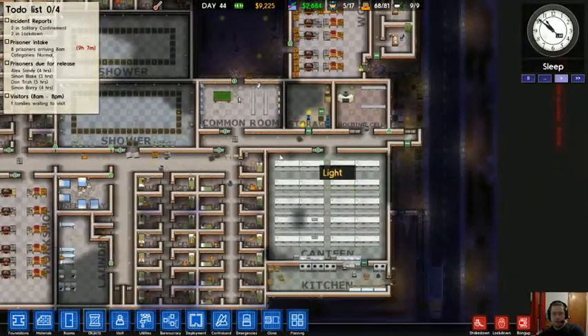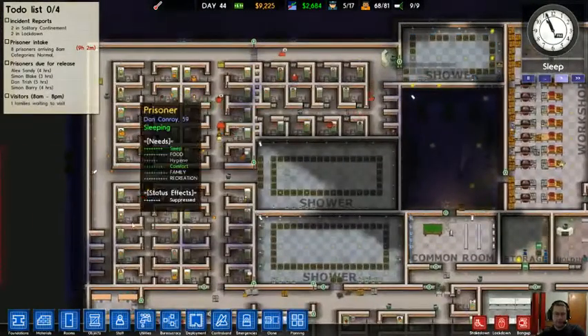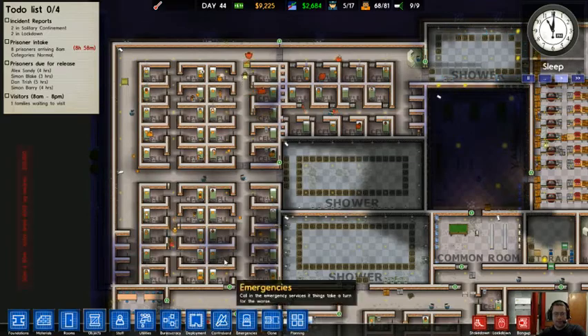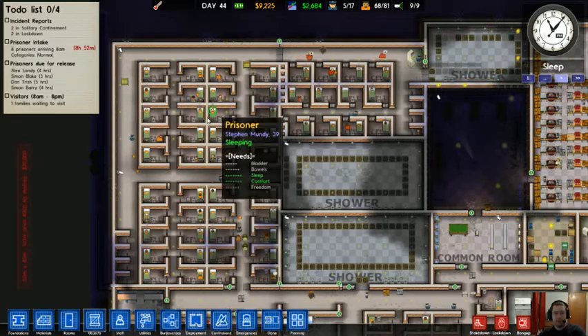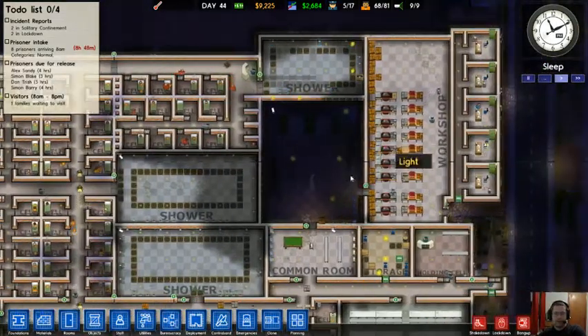You can make a holding cell as big as you want. You could take out all these walls, make this entire thing a holding cell, throw in a ton of beds, a couple of toilets, a few benches, call it a holding cell and probably hold like 80 prisoners in it. I have chosen not to do that because I thought that was kind of stupid.